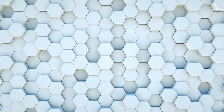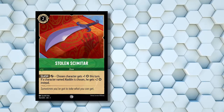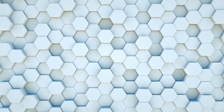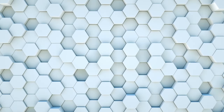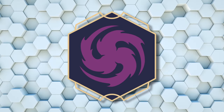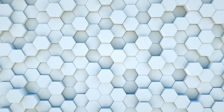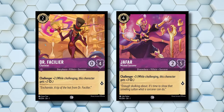One of the best colors in Commons-only is Emerald. It offers evasives in Tinkerbell Most Helpful and Peter Pan Never Landing, Aladdin Prince Ali with Ward to dodge targets, and Magera Pulling the Strings to help get over big targets. Emerald also has two decent common non-characters: Stolen Scimitar, which lets us add one strength to a character and this effect stacks, and Sudden Chill, which forces our opponents to discard a card. Our other color is Amethyst, with Maleficent Sorceress and Friends on the Other Side both letting us draw cards, plus Challengers like Dr. Facilier Charlatan and Jafar Wicked Sorcerer.